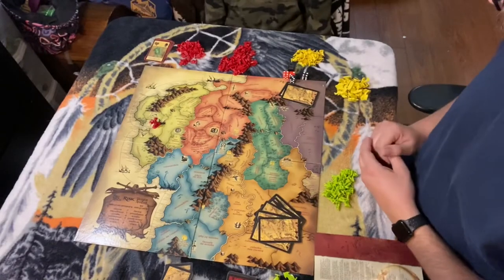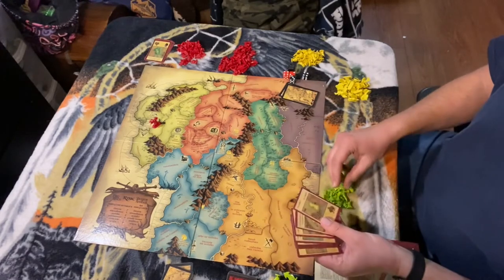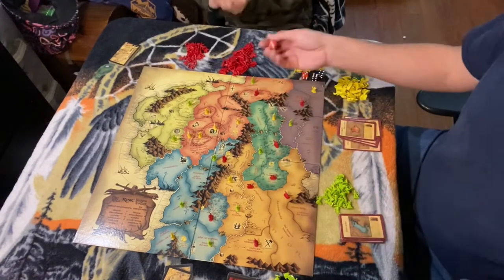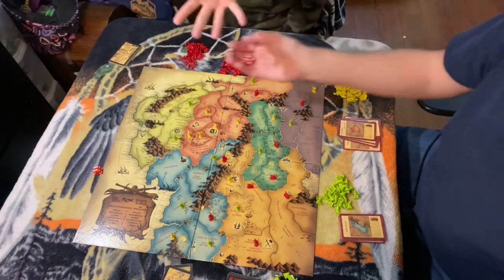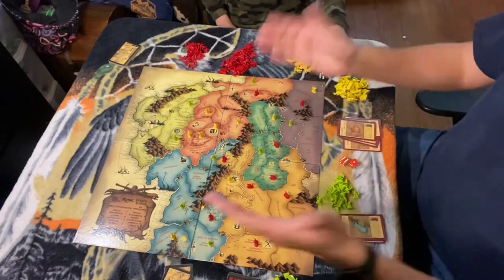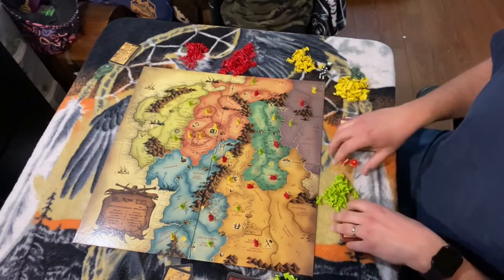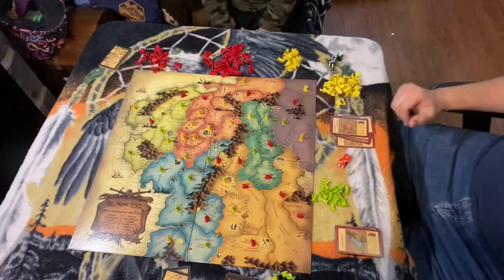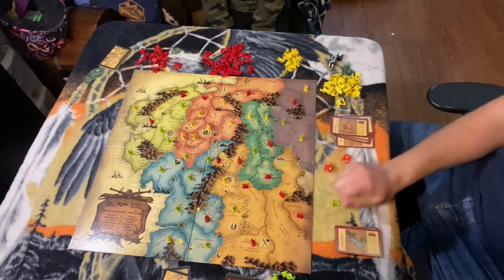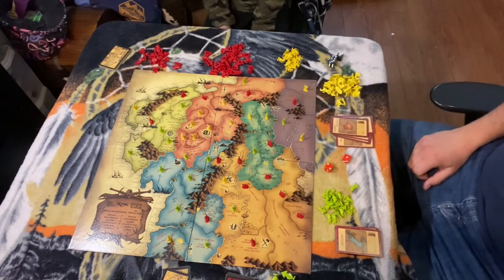In our three-player game, each army is going to get 35 of their one-value armies, so we'll go ahead and count those out now. Once we have our 35 armies counted out, we can take a look at our territory cards and put one of our armies on each of those territories. Next, we're going to roll to see who's first player. There are going to be some open territories left on the board, so in turn order we're going to claim those lost territories. Now that all the territories are claimed, each player gets to place their remaining armies into their territories, one army at a time.